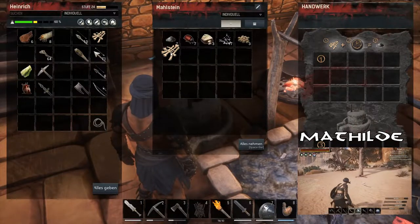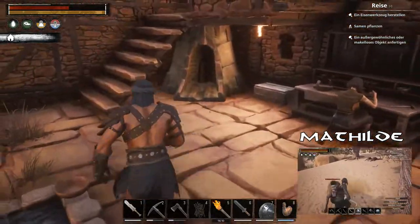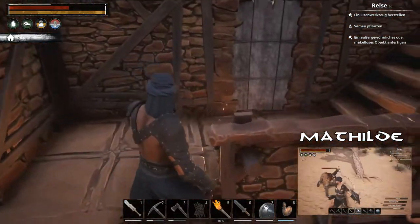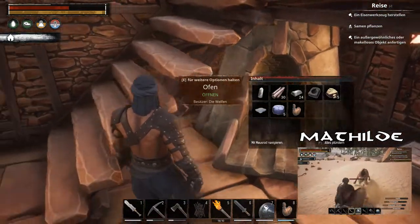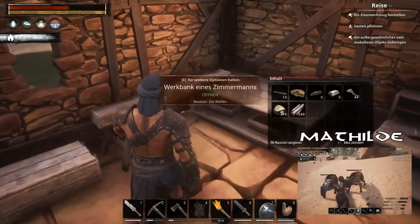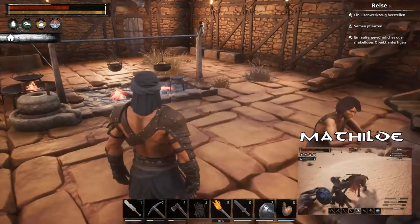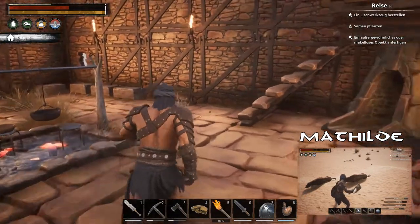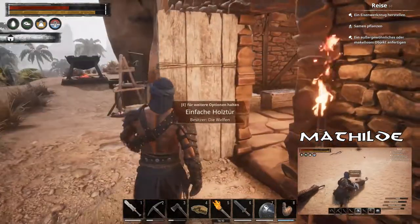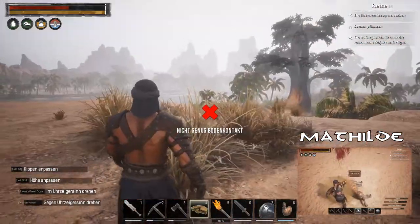Komm her, du Hyäne. Dich tütte ich. Stirb, Hyäne. Ich will deinen Kopf... Jetzt übertreibt der mir hier aber ein bisschen, ne? Scheiß Viecher. Jetzt kommt mein Hackmesser. Wie, nur Wildfleisch? Willst du mich verarschen?